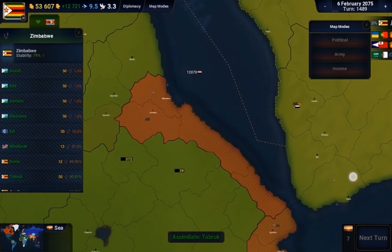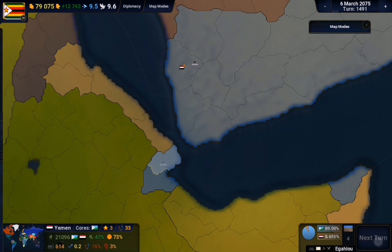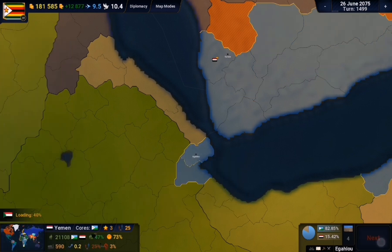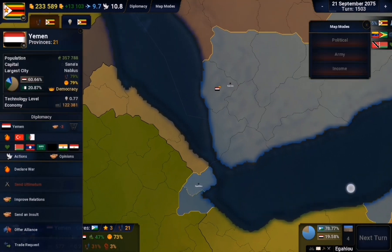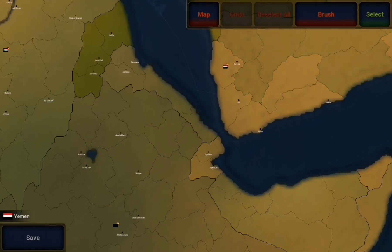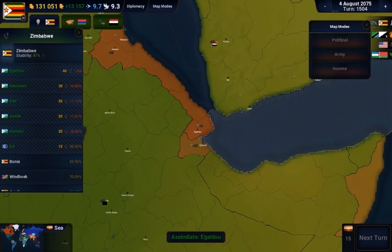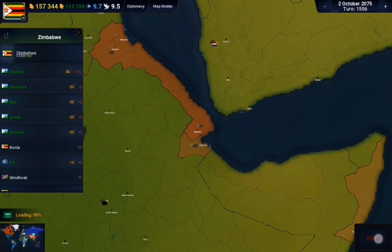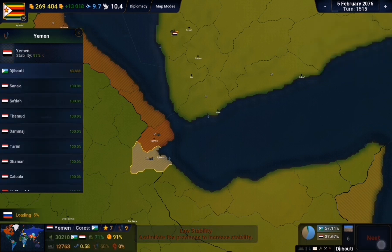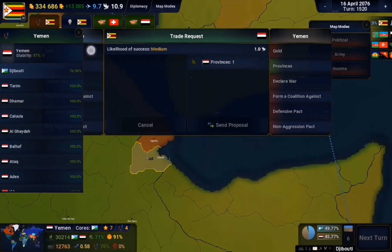So one by one I started buying off the other provinces until I eventually reached the former Eritrean borders. Then I realized Yemen had all this territory - the stuff they got from Djibouti still remained and wasn't cored. I still had about 20-something turns. In hindsight I could have disrupted the assimilation process by getting a neighboring nation like Sudan to invade them, but then that would prevent me from buying, so there's a flip side to everything. I spent more money getting the next province, but eventually gave up on getting the main capital of Djibouti since it was level seven in value.